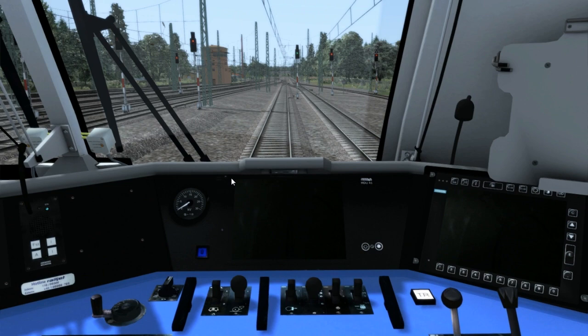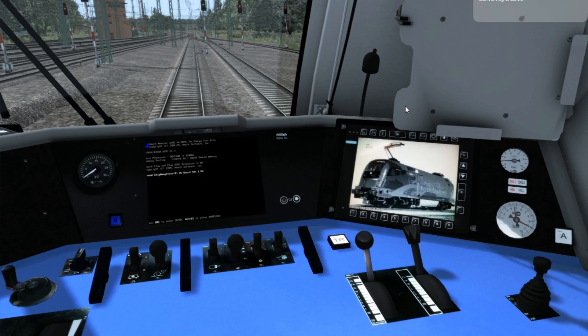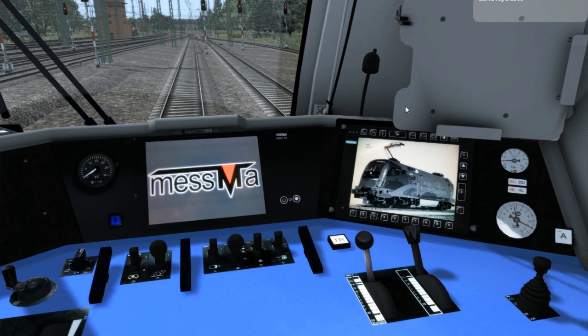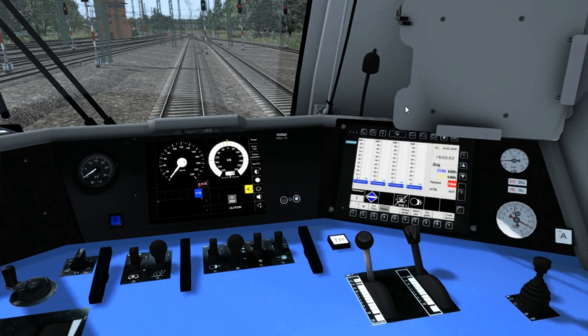Then we'll switch cabs with Ctrl-Plus. Now we're pointing in the right direction. The next thing you need to do is press W once to put the reverser into the first notch. Wait for the system to boot — you'll hear two beeping noises when that is complete. Now put the reverser again by pressing W all the way forward. We have now initialized the software.